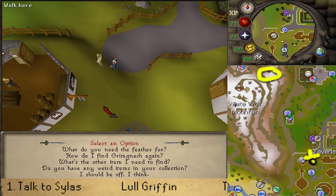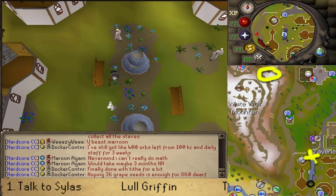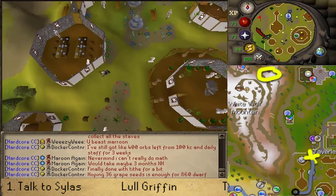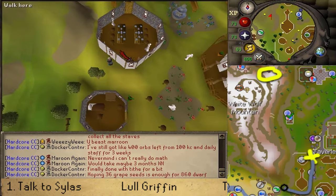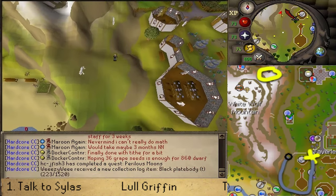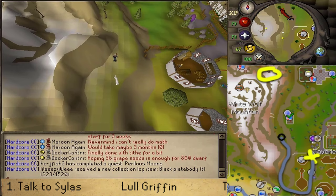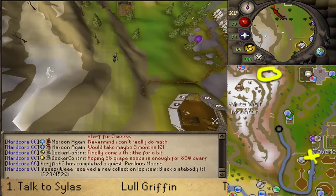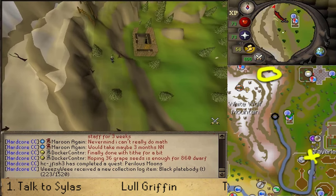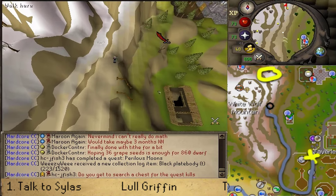Once you see a multiple choice option, don't choose anything, just go south and on to White Wolf Mountain. To cross White Wolf Mountain there are two paths — the inner dangerous one with wolves, or the outer path. Make a U-turn and take the eastern outer path, and keep going north until you see Grimnash the griffon. If you see a small bridge, go a bit west and follow the icy path.